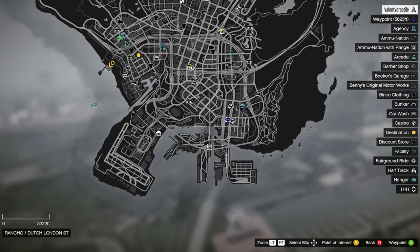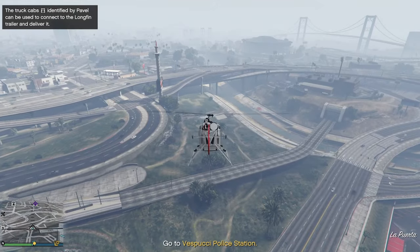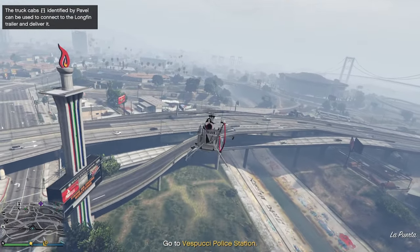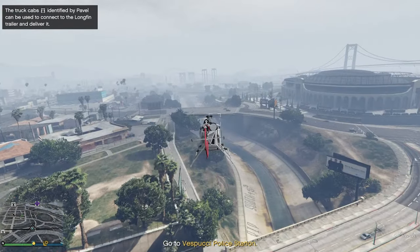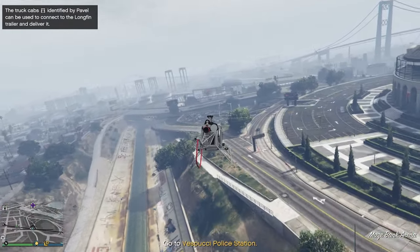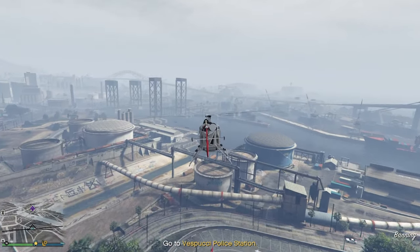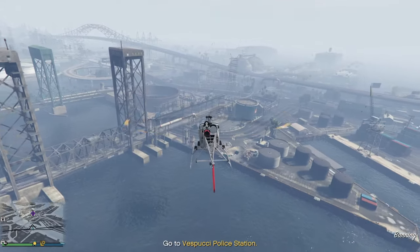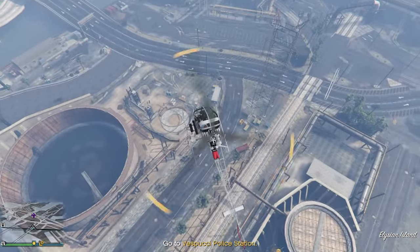Once you reach the location, Pavel will tell you the areas where the truck cabs and the Phantom Wedge are. I'm going to show you two locations. For the Phantom Wedge, I recommend not going for it — it makes clearing traffic a bit easier but it's not worth it because it takes longer to reach and you need to fight more enemies.